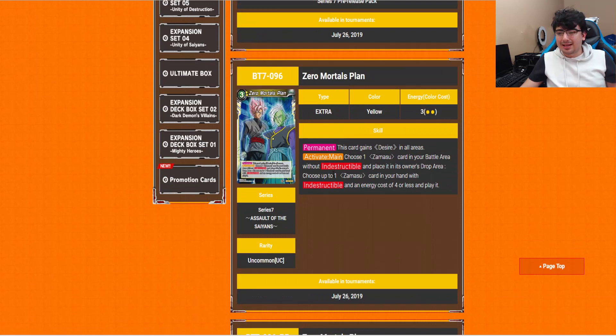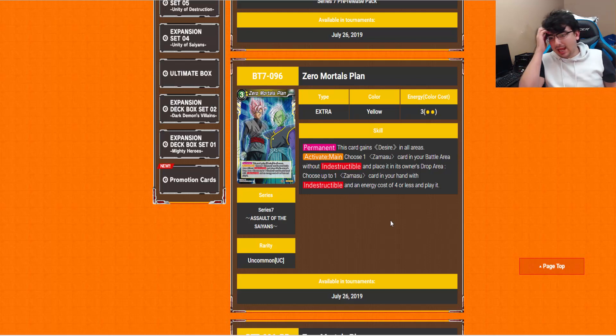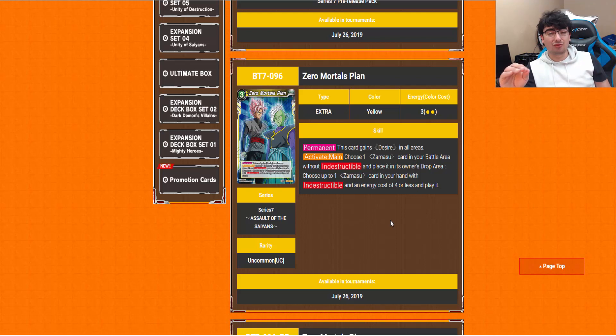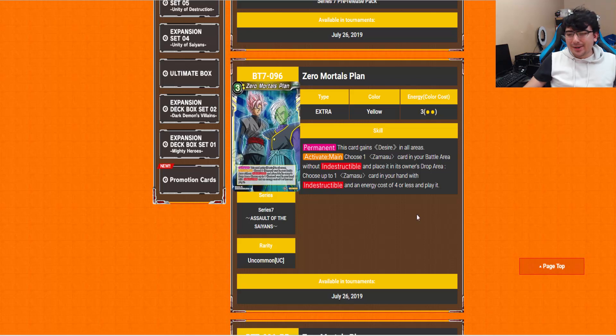We have Zero Mortals Plan. The permanent is that it's a Wish card — so hey, yellow Shenron decks, be looking at this. If you have one Zamasu in your battle area without Indestructible, you place it in the owner's drop area. Then choose up to one Zamasu in your hand with Indestructible and energy cost of 4 or less and play it. It helps you spam out Indestructible Zamasus more easily. I really wish we'd get a Zamasu Shenron leader since he used Super Shenron in the show. But honestly, we've gotten basically everything we need for that deck, so I definitely like the card and it has potential.